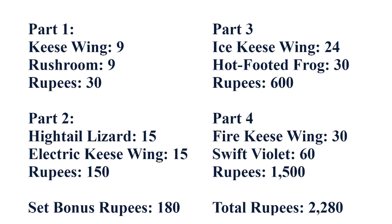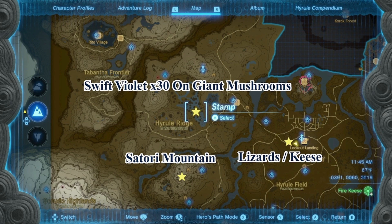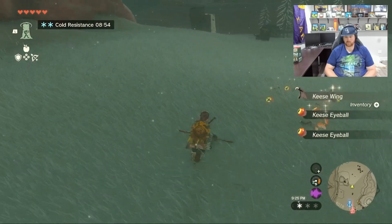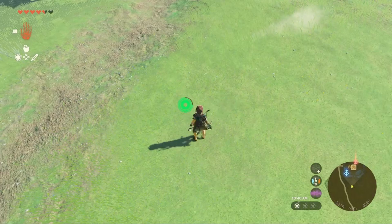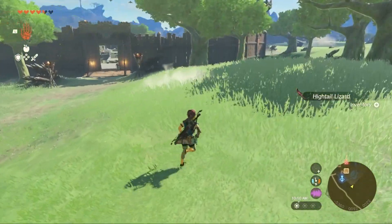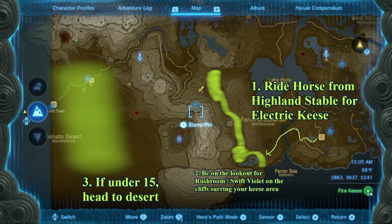To get the set bonus it's really easy — all you really have to focus on are the keese wings. For the first two phases you need to basically focus on two areas of the map. Luckily one of those is right outside Lookout Landing. If you go out there at night you will find a pack of wild bats — shoot a bomb arrow at them and you will get all the wings you need immediately. As far as the lizards go, just run around in the grass in Hyrule field and do a spin attack with a one-handed sword, then quickly grab them as they spawn and you'll have 15 very quickly.